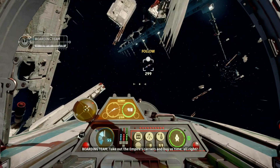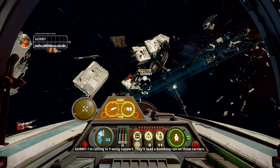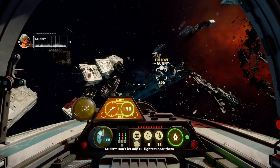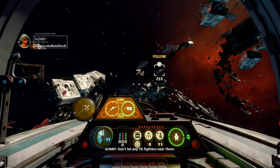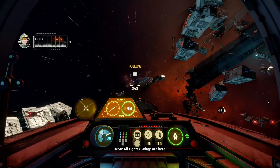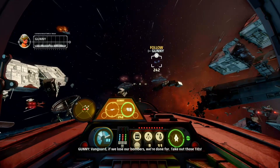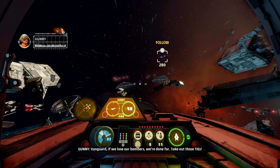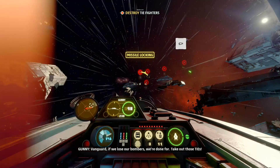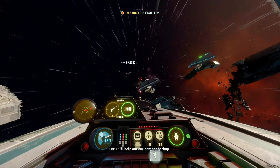Take out the Empire's carriers and buy us time. I'm calling in Y-wing support — they'll lead a bombing run on those carriers. Don't let any TIE fighters near them. Y-wings are here! Vanguard, if we lose our bombers we're done for — take out those TIEs! I'm breaking off to intercept fighters, I'll help out our bomber backup.